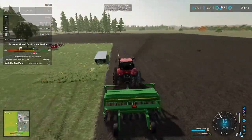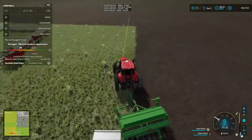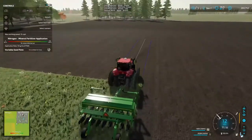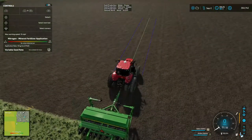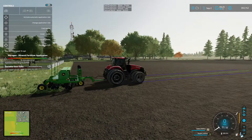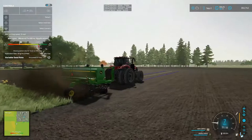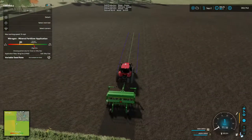We're gonna go up here and plant this little block over here — grass. Turn on seeder. Cedar's on. Takes a while for it to go down. All right, now we're planting.